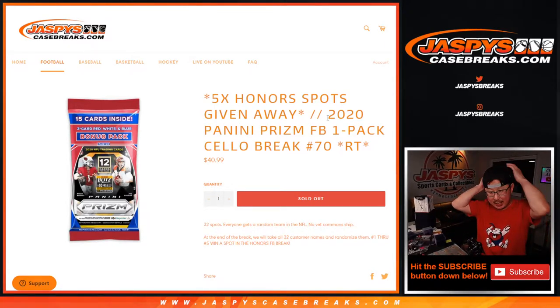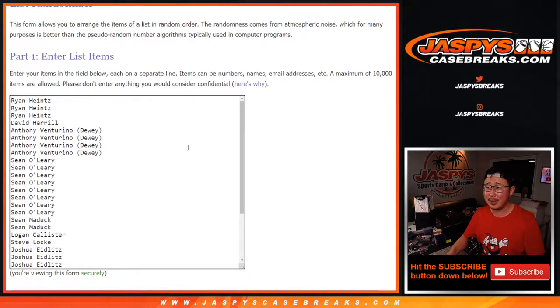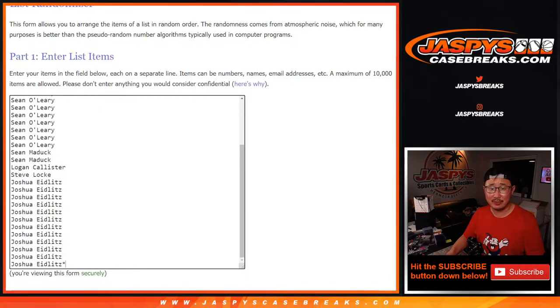Hi everyone, Joe for Jaspi's CaseBreaks.com coming at you with 2020 Panini Prism Football. Celo Pack break number 70, giving away the final five honors spots. We'll do that randomizer in a different dice roll at the end of the break. Big thanks to everybody here for getting in on it. Appreciate it. Thanks for taking the risk.